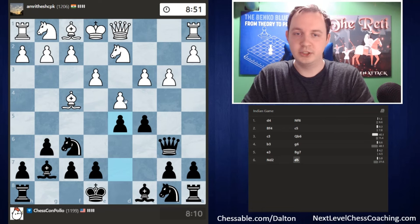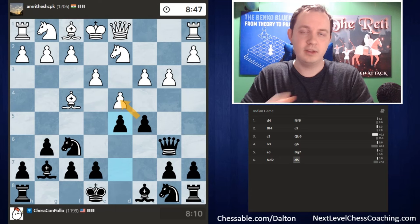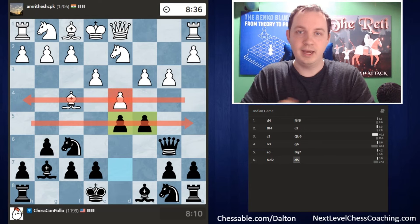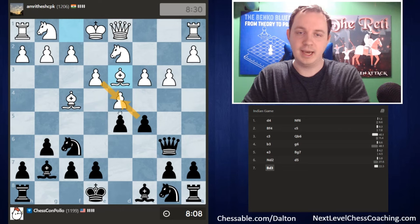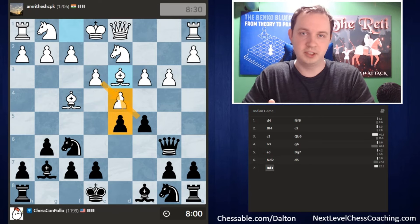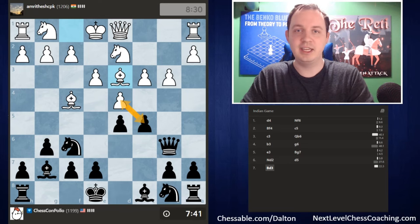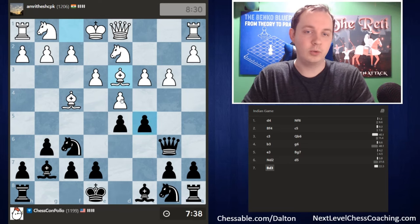Right now, I'm going to play d5 — I don't want to let white jump their knight forward and attack my queen too easily. I'm not necessarily in a rush to trade pawns on d4. Looking across the fourth and fifth ranks, I have two pawns compared to my opponent's one, so I have a space advantage. This is known as tension in chess — when pawns are facing off against one another. In most situations, you don't want to be the first to make the capture unless you're really getting something beneficial from it.